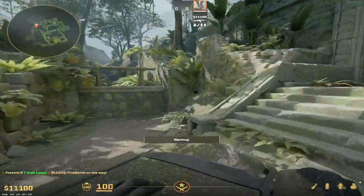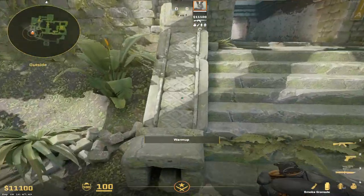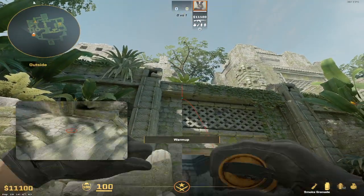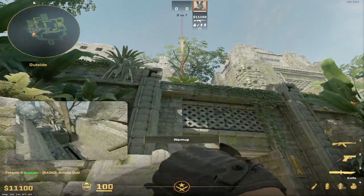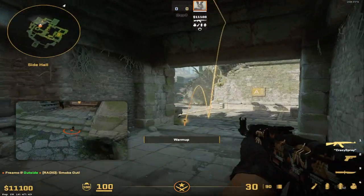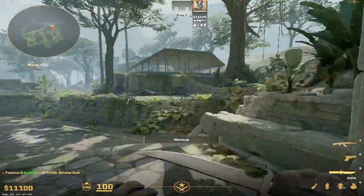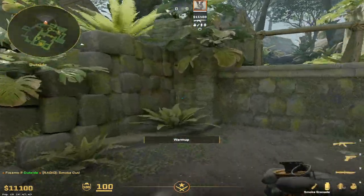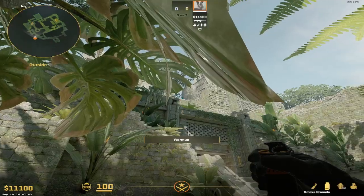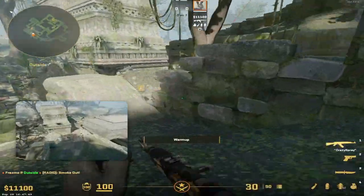For A site, you've got CT, donut, and temple smokes. The donut smoke is super easy: come here, aim in the middle of these crosses in this corner, and jump throw — that will smoke off donut for anyone playing donut. For your CT smoke, come into this corner where the walls meet each other, aim there, and jump throw — that will smoke off CT.